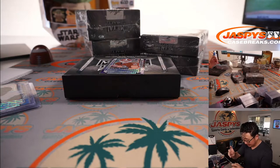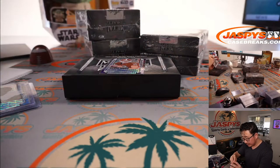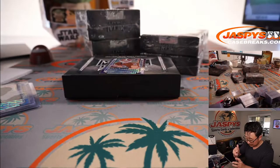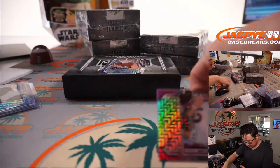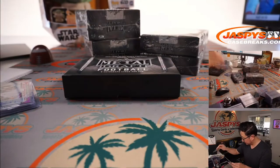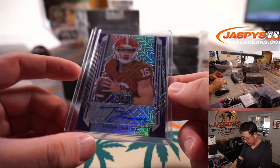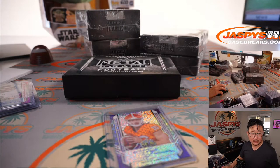Look at that card. We need a better top loader for Ian Book. Here we go, Ian Book — it's Trevor Lawrence! Nice. Four out of seven — a nice low number on that Trevor Lawrence. Who got randomized Trevor Lawrence? That's going to be Daniel Lyman with Trevor Lawrence. Congrats.